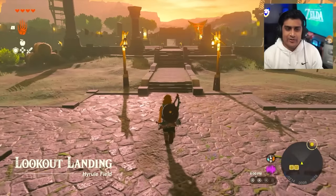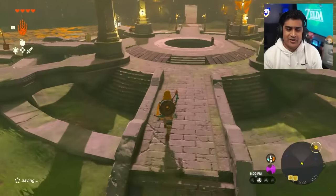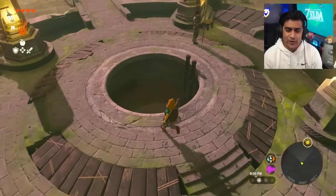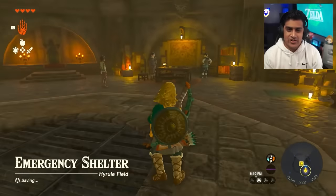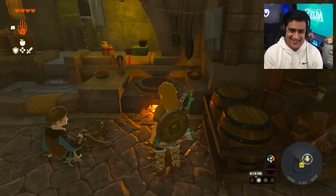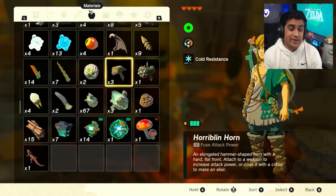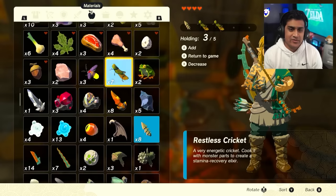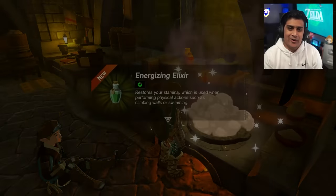Once you're back in Lookout Landing, head down to the underground shelter. If it's not open, talk to the guy at the entrance and it'll slide open. Inside, find the cooking pot — the guy sitting by it marks the spot. Open your inventory with plus, grab your ingredients and three crickets, then cook them. Press X to skip the cooking animation to save time.